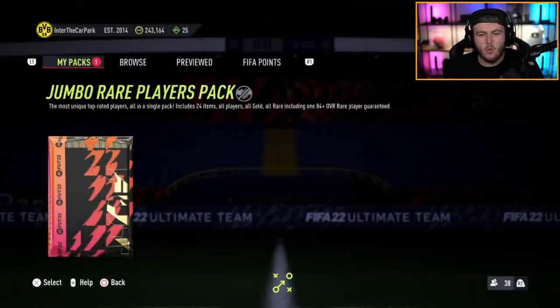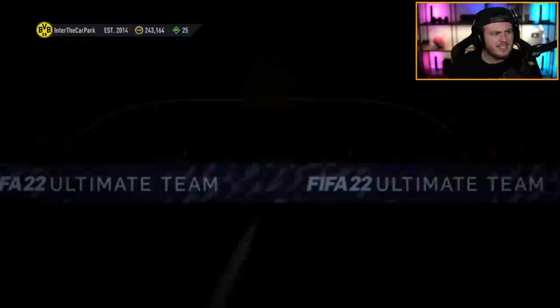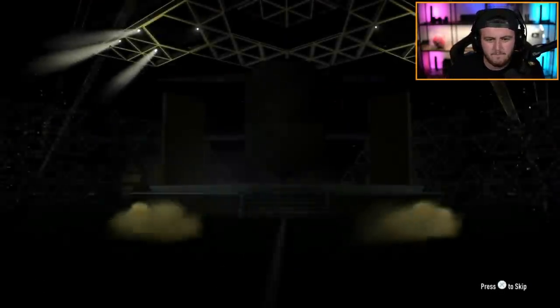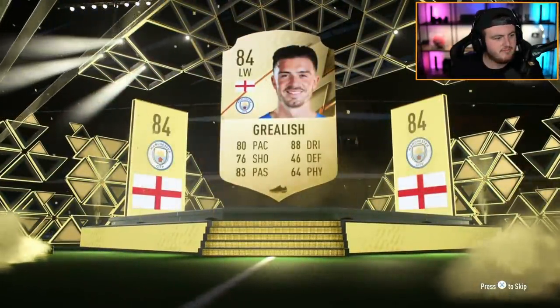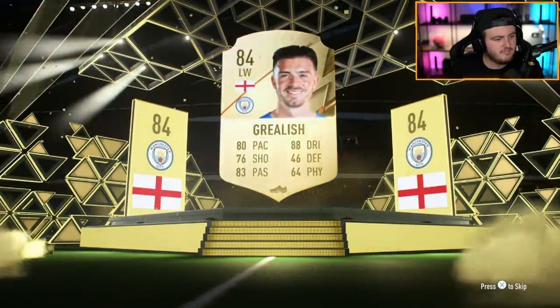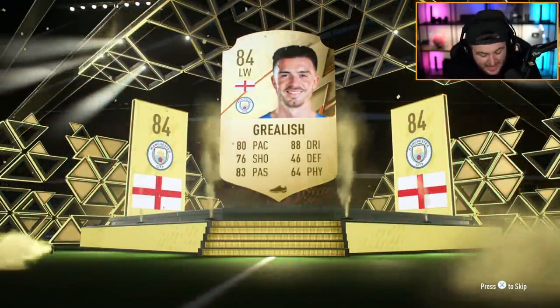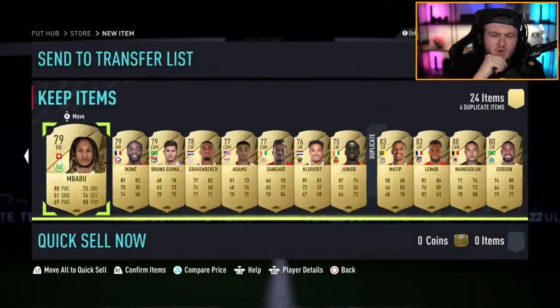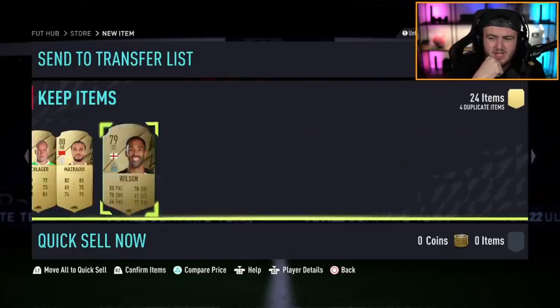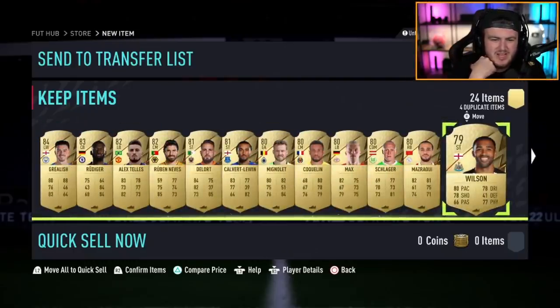Come on, EA — walk out right here, please. Let's get an Icon, why not? No walkout. Grealish. Jack Grealish. Oh my word, that is so bad. Mbappe's all right, we're taking Mbappe, he's worth a little bit. But the rest of that's awful. He's been mugged off by EA. That is tragic.